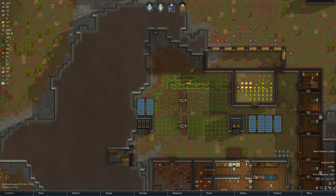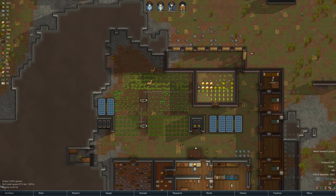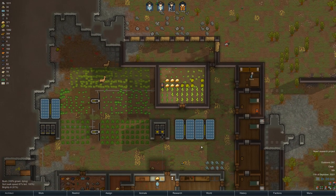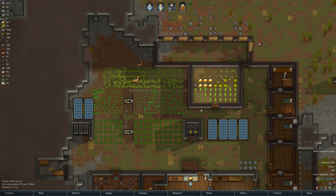We've got lots of steel. What was I looking for? Oh yeah, rice — we've got lots of rice, that's good. Rice is not the most nutritious thing ever, it's pretty lightweight, but it grows fast, and while we're waiting for the potatoes to grow, it'll do.